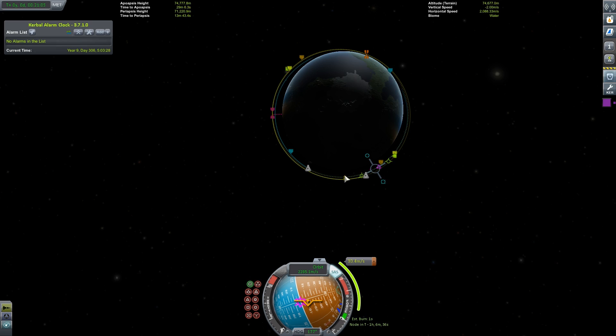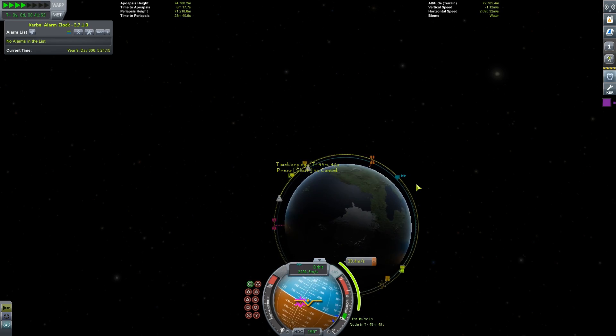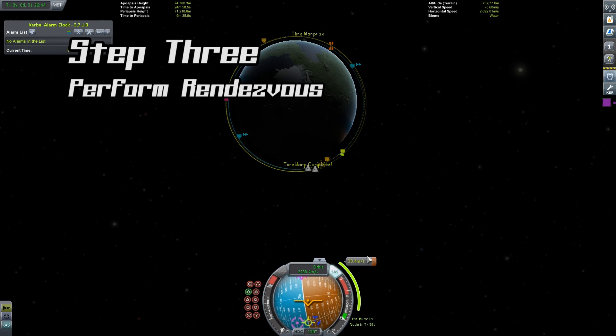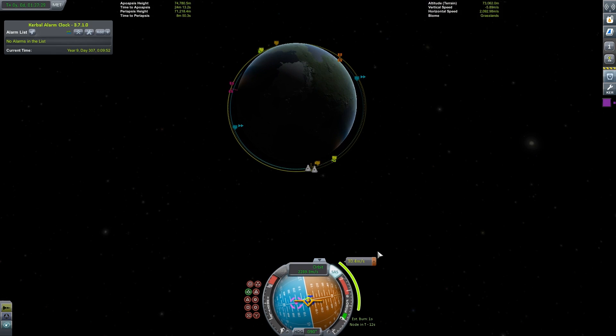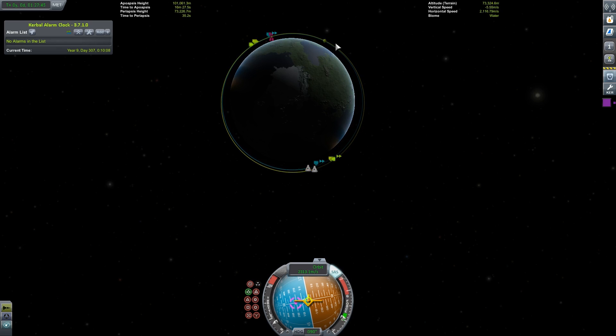Warp again to the next maneuver. Depending on how many orbits you had to add, this may take some time. Once we get to the maneuver, we want to point prograde instead of at the node itself — the node is really there just to tell us when to start burning. Remove the maneuver node and burn slowly prograde until the intersection nodes reappear. Watch them carefully. When they get down to their lowest point, stop the engines. They may not exactly reach zero, but this is okay.